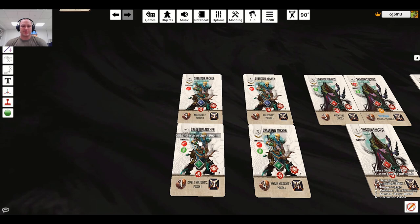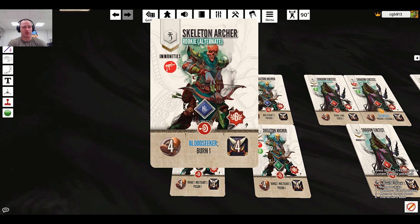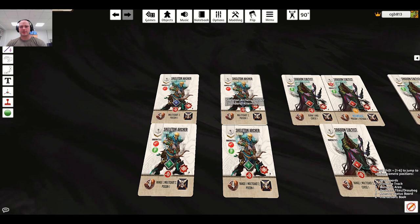The new skeleton archer also has a flip side — an alternate side — which has six health but now has bloodseeker and burned one, and actually does four damage. That's very different being the alternate side. I love the difference it gives. You might face three different rooms with skeleton archers and have two different versions, so it's a little less redundant.